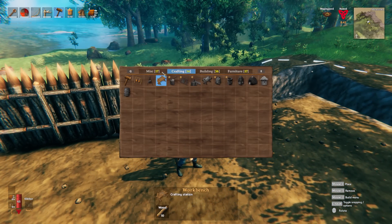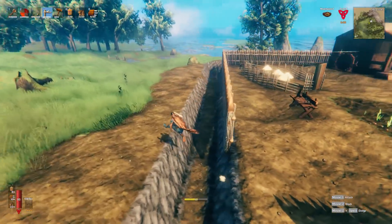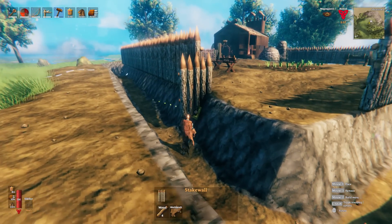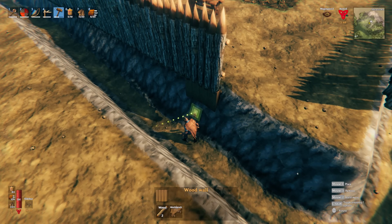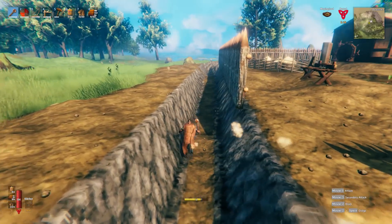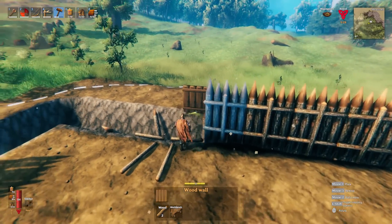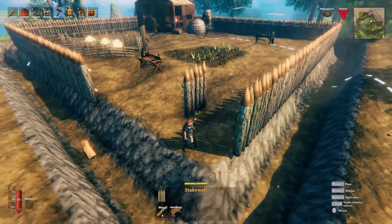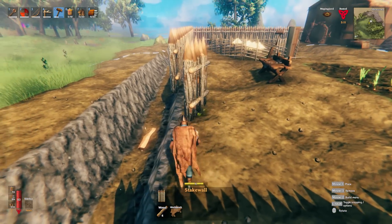We've got the wall almost around the entire place, but it doesn't quite line up the way I'd want. The obvious fix would be to put something below it. The problem is if anything falls in there it's at risk of getting destroyed. I could move the walls in one and dig the trench a little bigger — there are a few options, but honestly none of them are perfect. Sometimes you have to accept a non-perfect build.